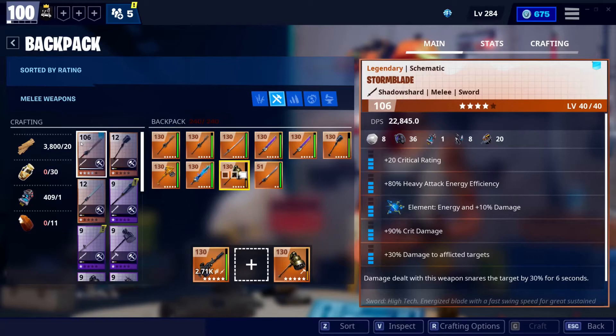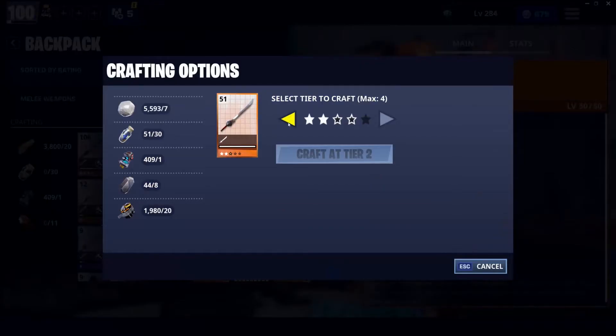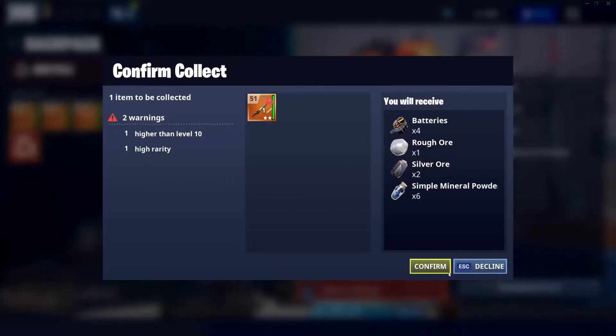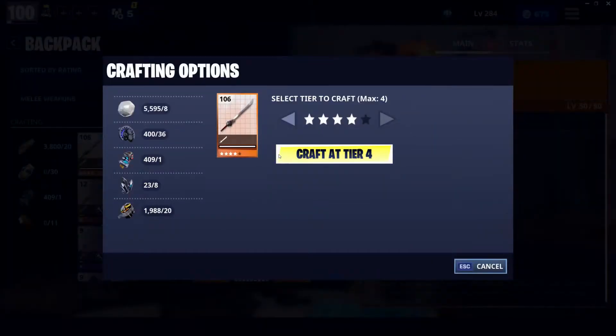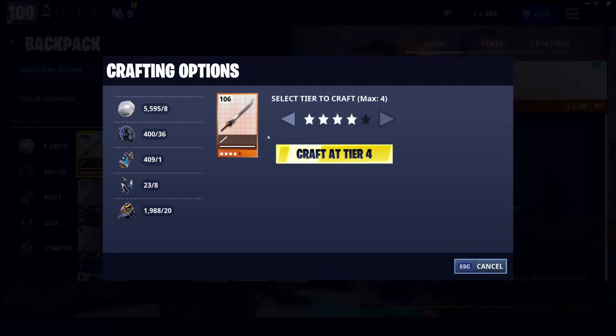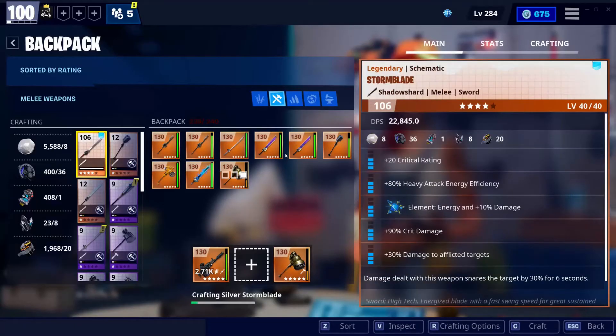Now I have to craft an epic or higher, and legendary counts as epic. I'm gonna craft the Storm Blade again at tier 2. I don't have space so I'll recycle first. If you guys didn't know, they have crafting options now — you click that and go down tiers: four star, three star, two star. Two star is silver, so that's what I'm doing. If I craft this again, you will unlock the legendary Founders Blazing Sword.